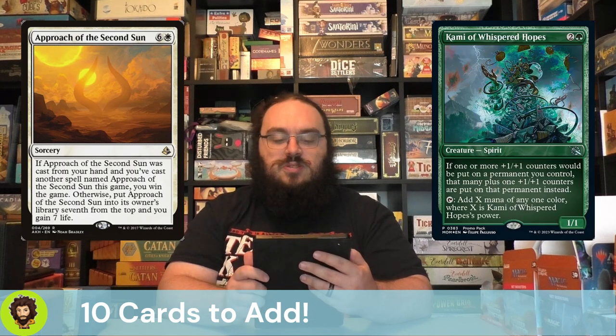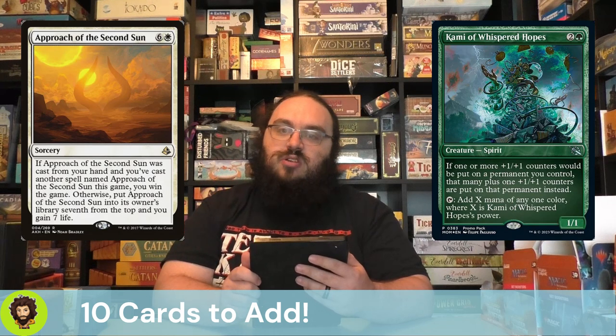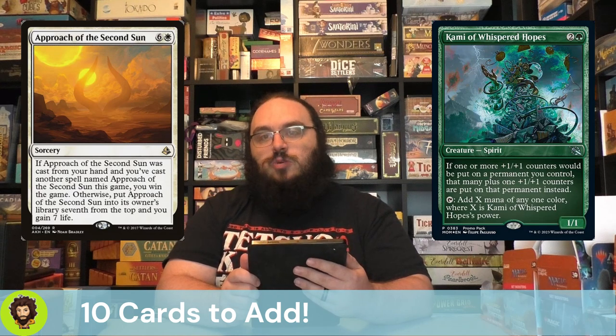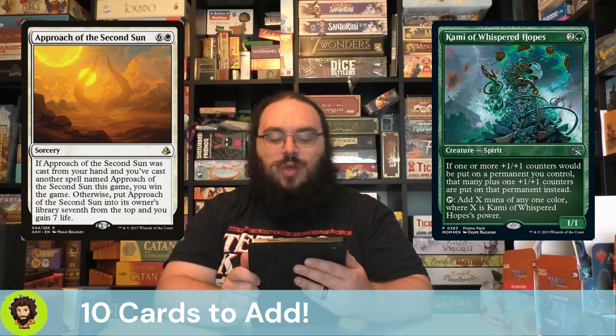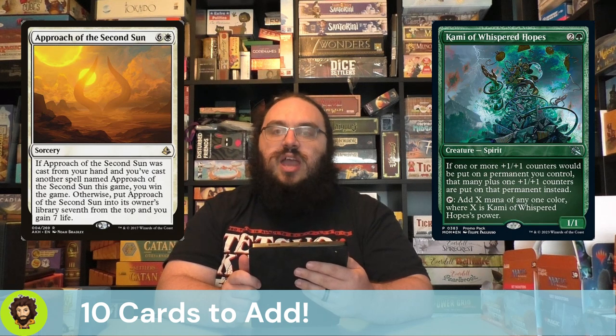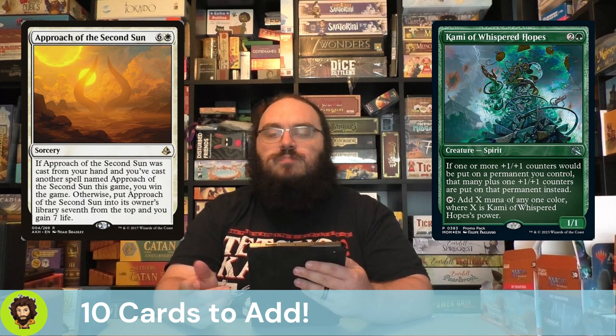Kami of Whispered Hopes is 100% a +1/+1 counter enhancer — passing out an extra +1/+1 counter. They are also a mana dork, so if we happen to be passing out some counters to it, even just one or two for the extra little bit, it's going to produce a ton of mana. And as we have some proliferation effects, it'll go even faster.